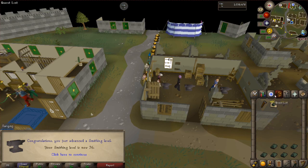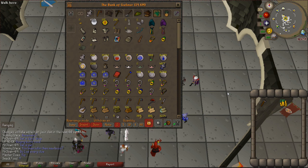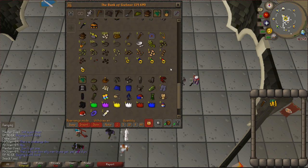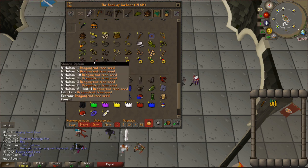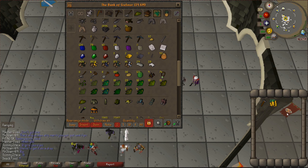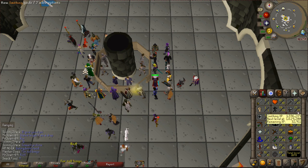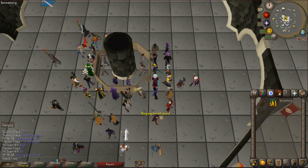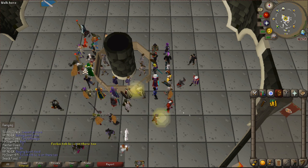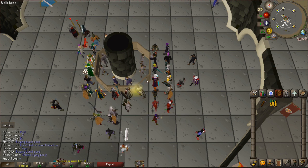Level 75 smithing. Level 76. Level 77. I sold the dart tips but the prices went down so I lost money. I'm going to switch to mithril plate bodies to hit the 88 goal much faster. I'm going to go through my bank and liquefy it — sell stuff like yew seeds and dragon fruit seeds. I'm trying to get as much GP as I can so I can just train. The fastest way from 78 to 88 is mithril plate bodies. Once we hit 99 smithing, that's the ultimate goal — that's where the real money is. Adamant plate bodies are actually profiting right now, which is kind of weird.